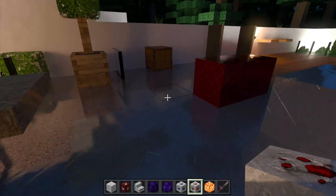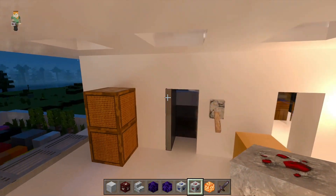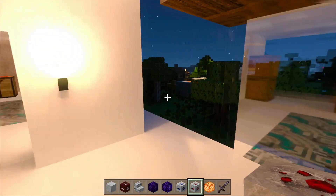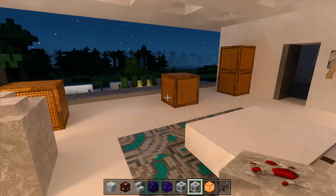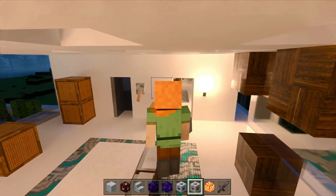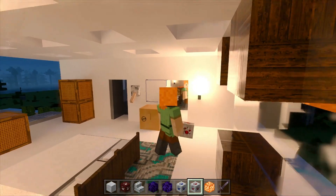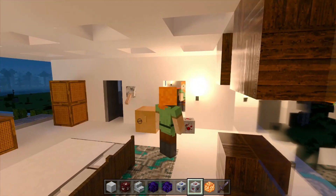As the name suggests, it's a realistic modern living sort of texture pack. As you can see there is also a mirror — if you press F5 to get your character to third-person view, you can see the reflection of the character on the mirror on the wall there. Another nice touch by the creator.